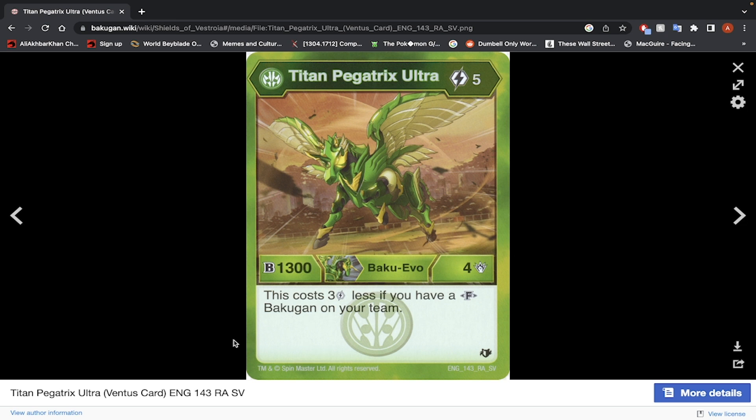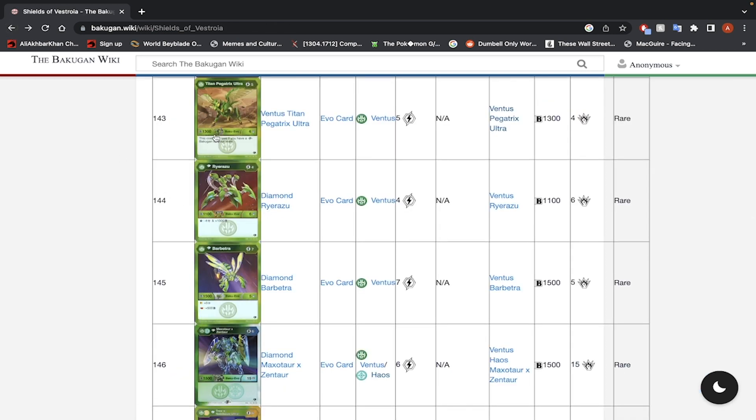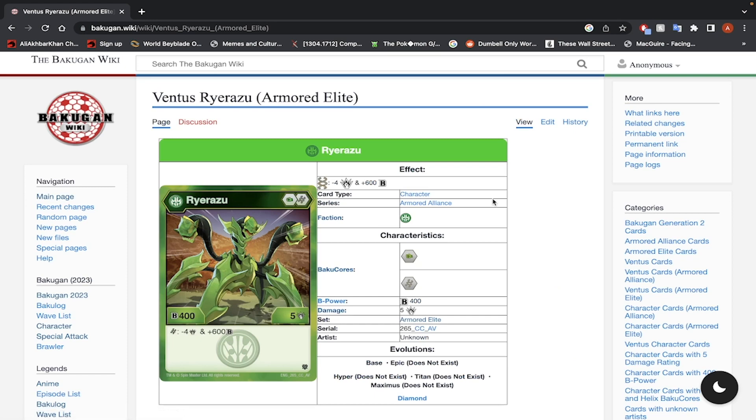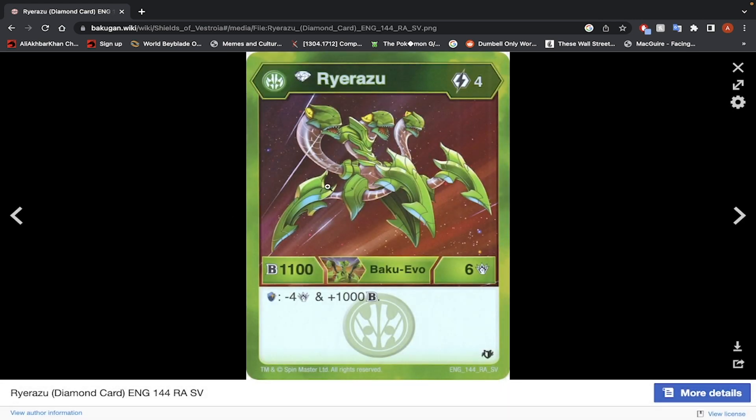Titan Pegatrix Ultra — 5 energy, 1300 B-Power, 4 damage. This costs 3 energy less if you have a Fusion Bakugan on your team, so effectively 2 energy to evolve. But it's double Green Fist, so not really worth it. Pyrus Razu — 4 energy to fuse, 1100 B-Power, 6 damage. If you're on a Magic Shield when you gain 1000 B-Power, but this Bakugan doesn't come with a Magic Shield — so what's the point? Ignore it. And on the plus-800 Magic Shield from another Bakugan, you're going to be at 2700 B-Power.